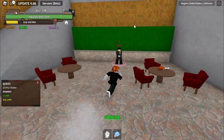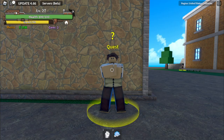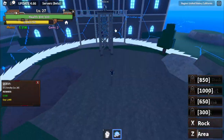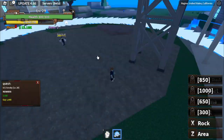One more baby chicken quest and that's it. After this, we're going to unlock the rock skill, exit skill, and time to beat Smoker. Rock skill, similar to black fruits — use area. You can only use your skills when you cast your Z skill. And you can only cast your skills inside of the area.